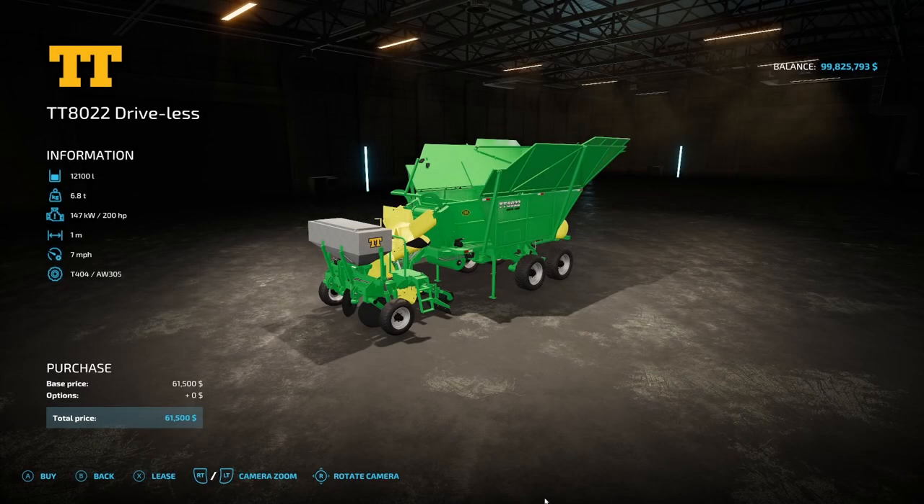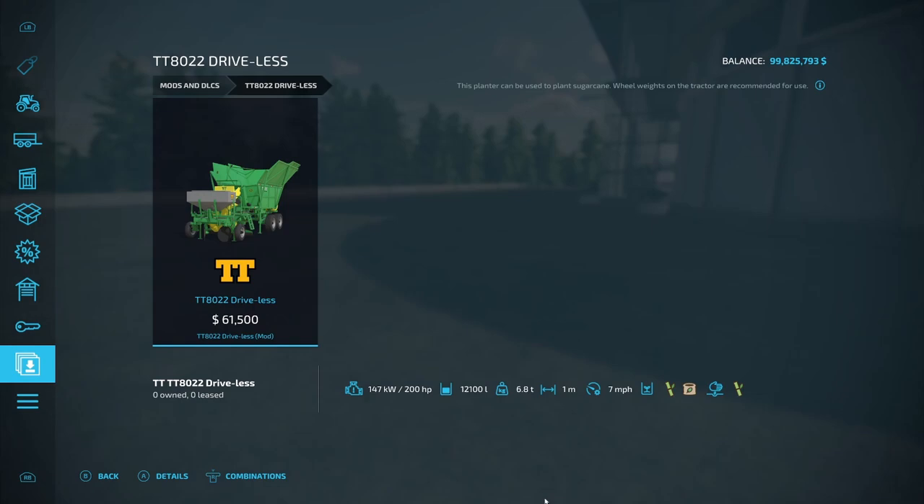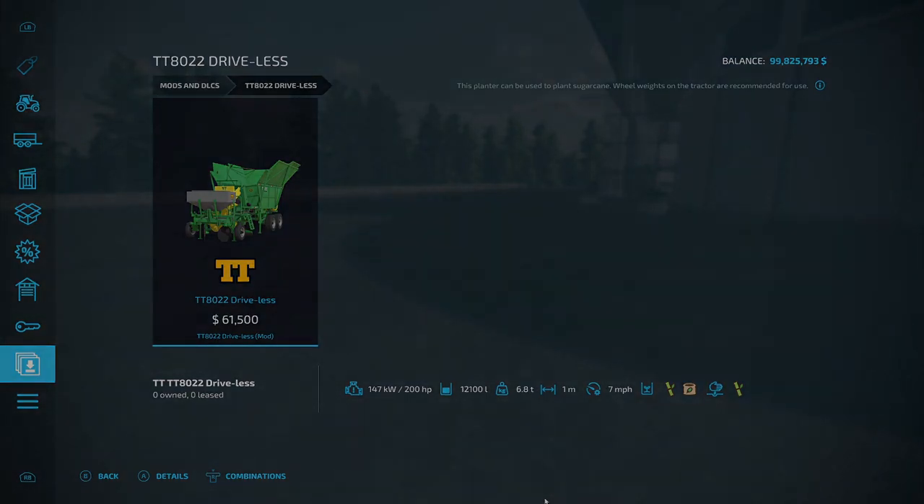Keeping with the sugarcane theme, we have a new sugarcane planter — the TT8022 Driveless from Giants Software. It holds 12,100 liters, 6.8 tons, requires 200 horsepower, 1 working meter, operates at 7 mph, and costs $61,500. It also does fertilization. So it'll take a while to plant a field with only 1 working meter.